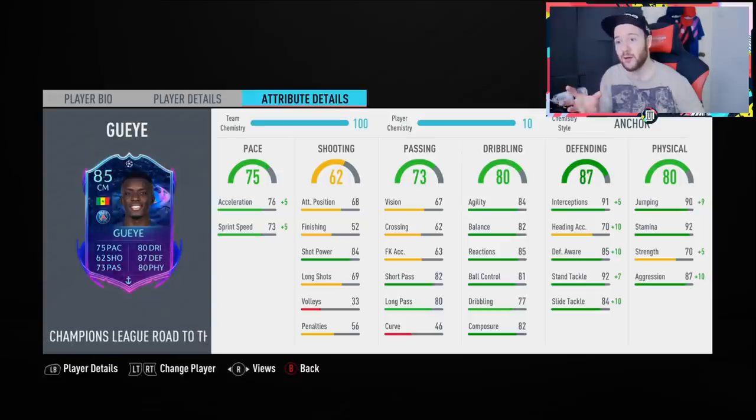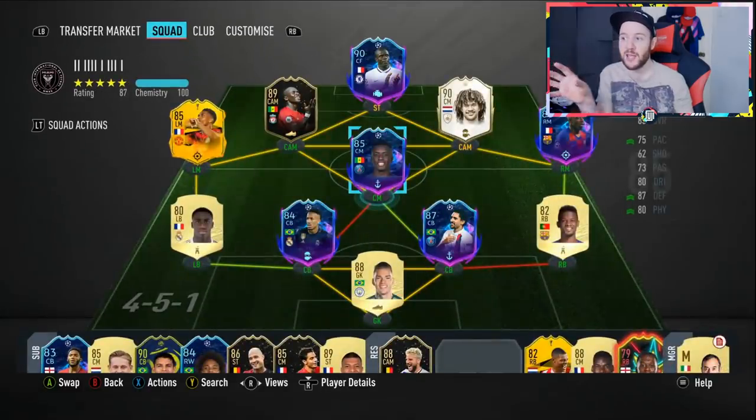I don't know how PSG are going to do or how many upgrades Adrisssa is going to receive, but with one or two upgrades he could be an awesome CDM. Especially with an agility upgrade and if that strength goes up to around 75–80, this guy could be the real deal. For around 200,000 coins I don't think it's a terrible investment, but you're risking whether or not he gets upgraded. For the way he plays at 200k, it's not a terrible purchase — he's pretty decent for that price.